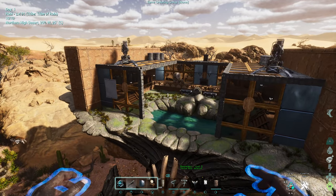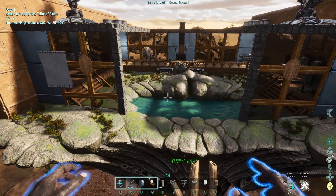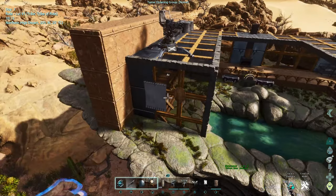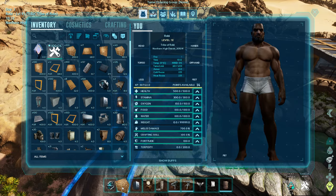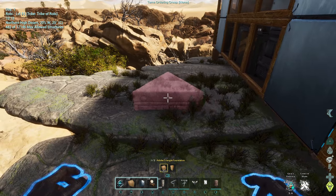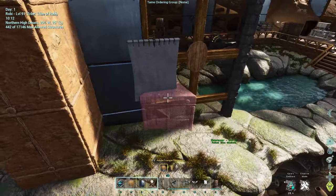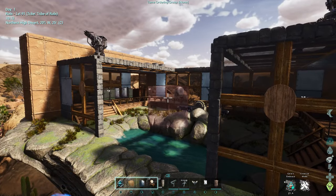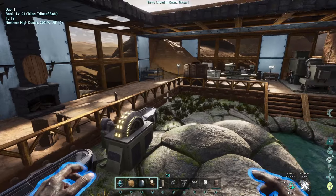The first limitation is in regards to foundation placements. On the back of its shell, you cannot place foundations just about anywhere — you can only place foundations close to the center of its shell. If I equip a triangle foundation and try to place it, you can see it's not going to place on the outer edges of its shell. Anything a good distance from the center will not place. The outer rim I have here was the most I could place foundations.